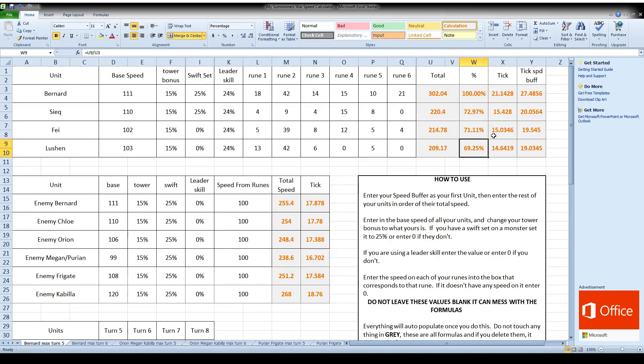So why is any of this important? When you're building an arena team, you always want to try to make sure that you have your lowest unit fast enough that no one will cut in front of him and mess up your combo. Right now, my Seek, my Faye, and my Lucian are all in here. Once you enter all your info here, all of this is going to auto-populate.